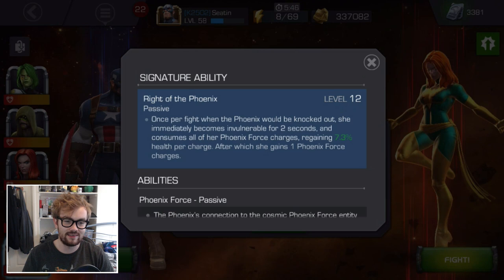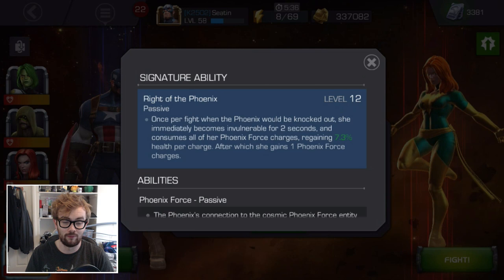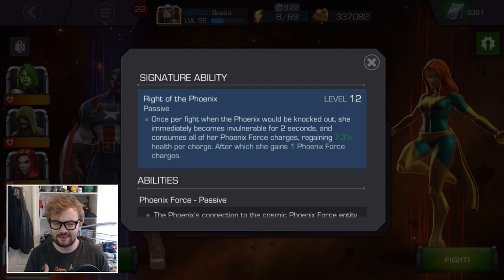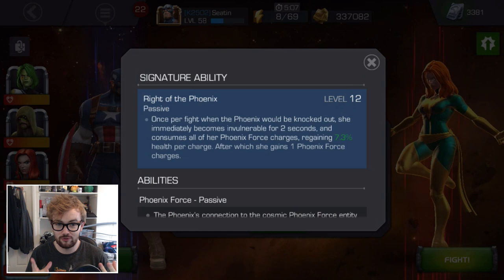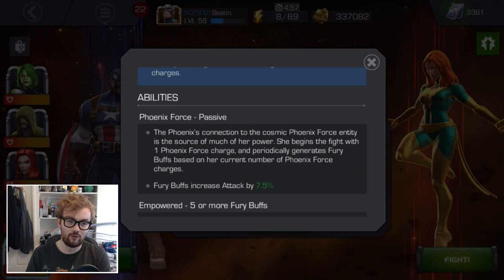After this, she gains one Phoenix Force Charge. So when she's going to cheat death, she becomes invulnerable and regens up a ton. If it's common for her to have a lot of stacks, every time she's about to die she might gain like 50% health — this might make for an amazing Alliance War boss. When we followed her on yesterday's stream, it didn't seem like this ability actually worked properly, so there might be a bug. But on paper, this looks absolutely amazing, and hopefully it is as good as described.